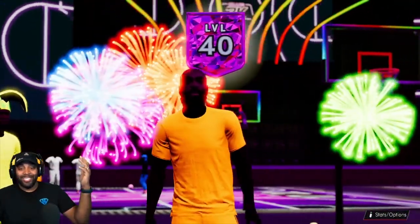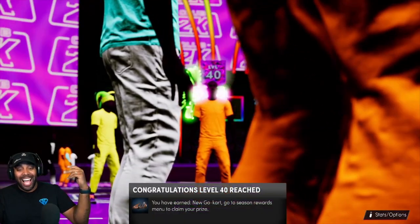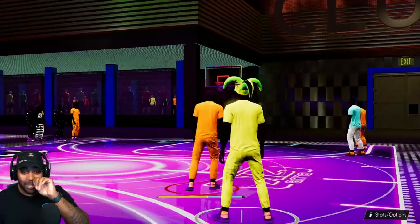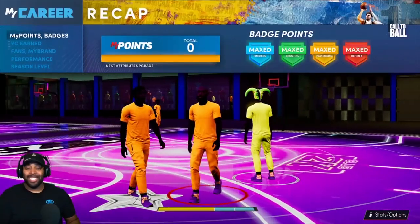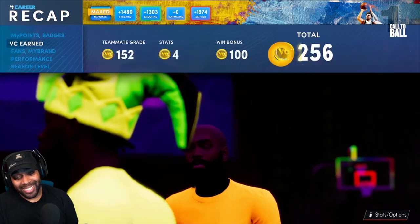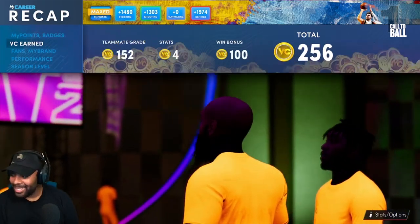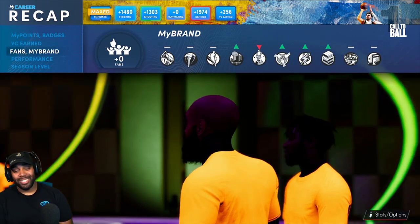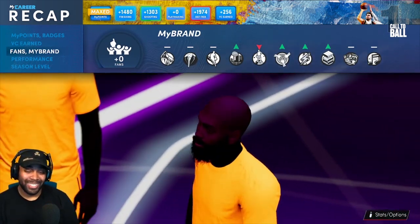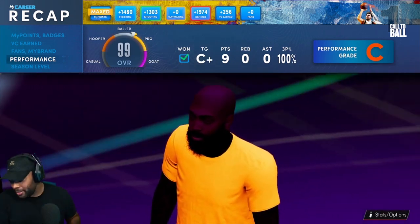Alright, did I hit level 40? There you go — let's get right! Why is it so dark? I'm looking at Sean — it's so dark. I need these animations in the city, you need to be able to put these animations on anytime. That level 40 animation was cold though — I'm happy I was here for it. Somebody paid a light bill! It was all dark for level 40. It feels good — level 40, let's get right!